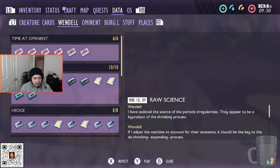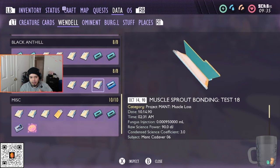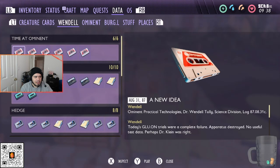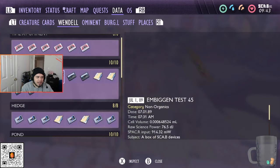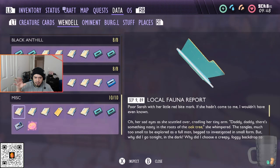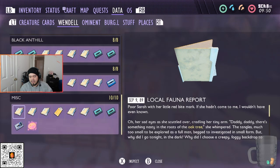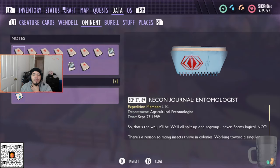You're going to need to find all the data — all the files, all the tapes, everything, including the miscellaneous items. You pretty much find all this data as you progress through the labs: the undershed, the shed, the hedge, the pond, the black anthill. As long as you fully explore everything, you'll find all these data sheets easily. The miscellaneous items are found in the research labs around the map.